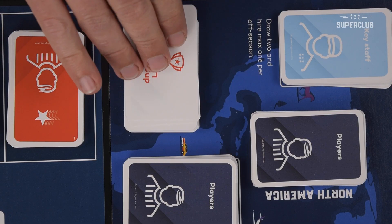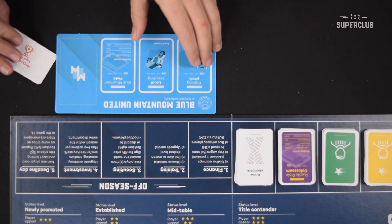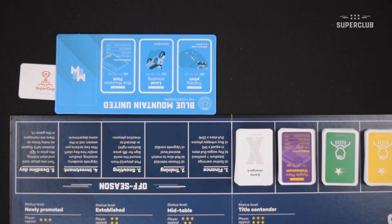The champion gets to draw one SuperCup card without looking at it. Just keep it face down until you have three or more SuperCup cards and you decide to play the SuperCup final.